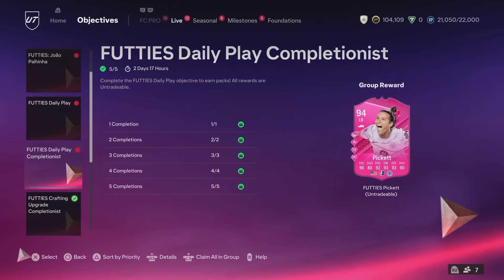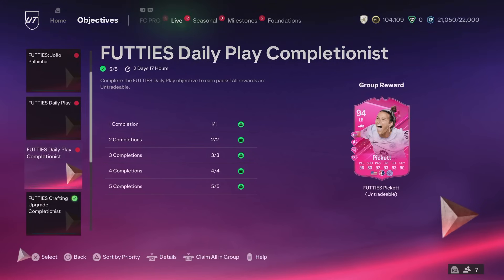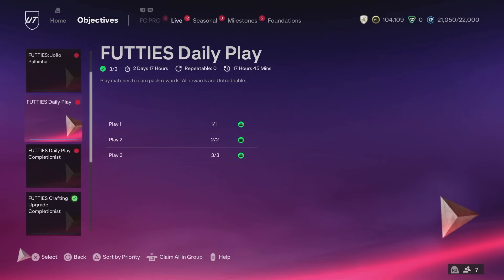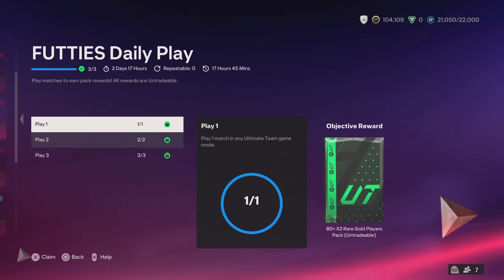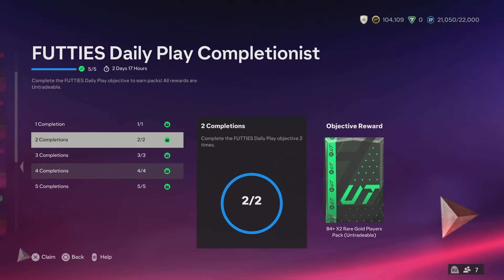We have finally finished up with Footies Daily Play Completionist. Three games a day for five days in a row and you get a bunch of packs, but you also get a player this time around - 94 Footies Picket. Not bad at all guys. You also get packs every single day that you do it, three games a day, and then once you've done it five days you get all of these packs.